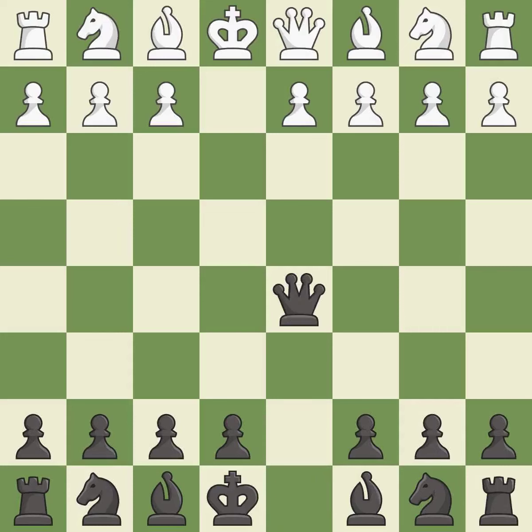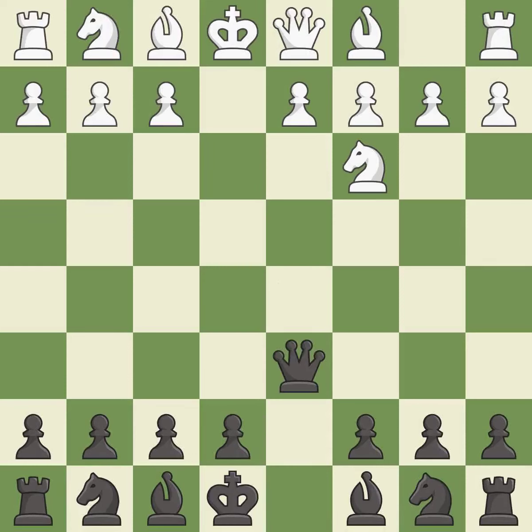Qxd5 recaptures the d5 pawn and places the queen in the center, where it controls many important squares. Nc3 develops the knight toward the center and immediately attacks the queen; this knight move also starts the fight for the e4 square. Qd6 retreats the queen but keeps it in the center. Qxd4 takes space in the center, controls the e5 and c5 squares, and allows the dark-squared bishop to develop.